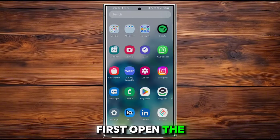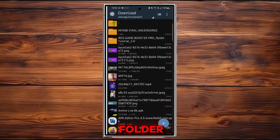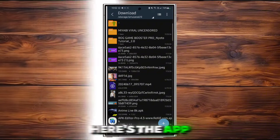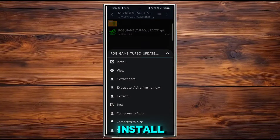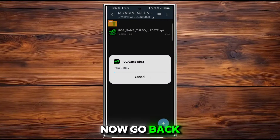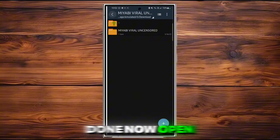Let's get to our screen. First, open the file manager of your phone, go to the download folder, and install the app you have downloaded from the description. Here's the app — install it. It will take about three seconds to install. Done.